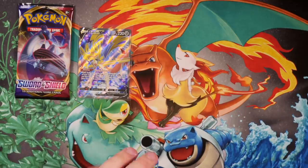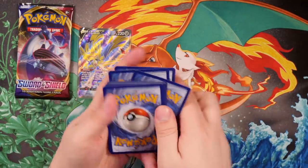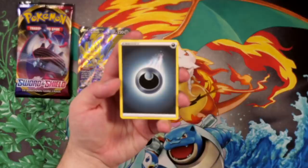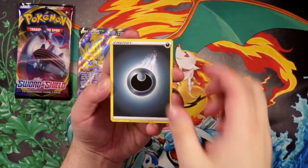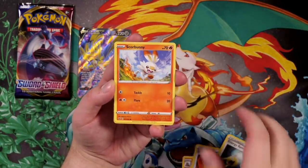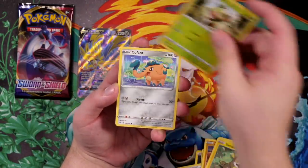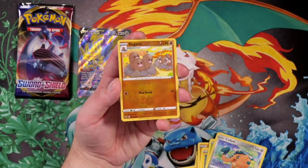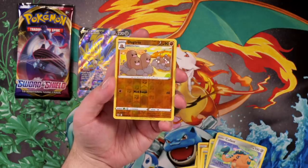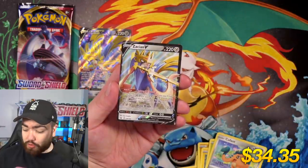A few more packs left to go — let's see if we can do some more damage. This is probably been the best pack opening we've ever done so far in Sword and Shield. I forgot to guess and it was Darkness. Dugtrio, Switch, Energy Retrieval, Scorbunny, Silicobra, Yamper, Grookey, Cufant, a Reverse Holo Dugtrio — not rare, interesting. I remember the days where Dugtrio would always be a rare. And the final card is a Zacian V as well!